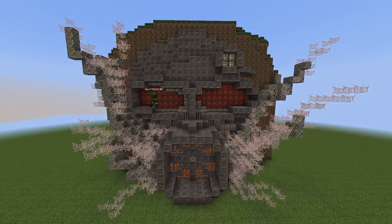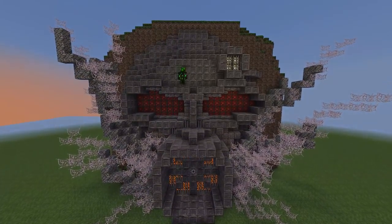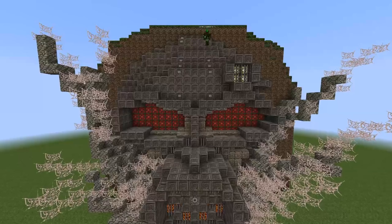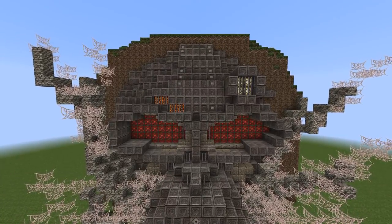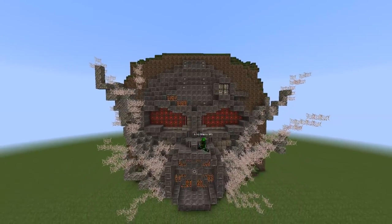I started to work a little more detail into the eyes by adding a stone slab, and then buttons for the iron paneling sections. Iron panels usually have button details to section them off. Then more little details with iron bars and some magma blocks just to make it look nice — I was quite happy with that.